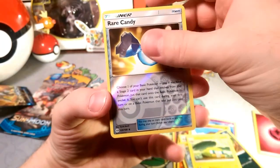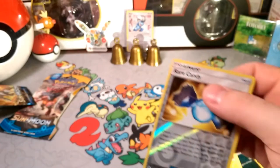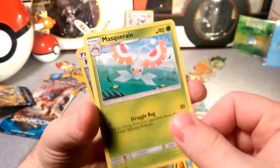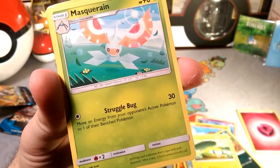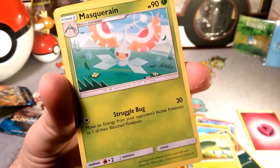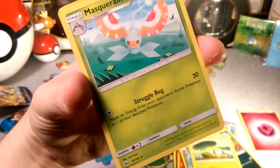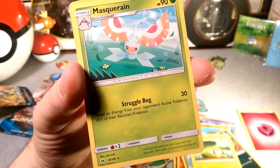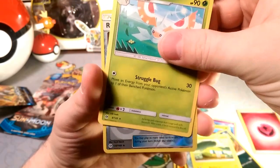We got a reverse Rare Candy — that's a super nice card. And our rare is... this should not be a rare. How are you going to make a rare a Stage 1 that does 30 damage? Move an energy from your opponent's active Pokémon to their bench Pokémon — that is not a broken effect at all. It is kind of crazy that this is a rare. I don't know what they were thinking when they made that a rare.